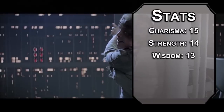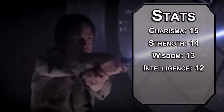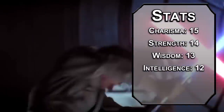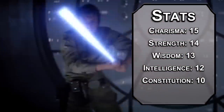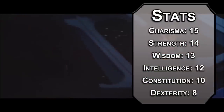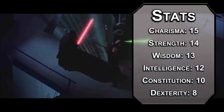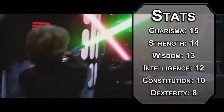Wisdom after that — seeing through the lies of the Jedi requires high perception and insight. Intelligence will follow; you're a spectacular pilot and spaceships are mechanically complicated. Constitution's a bit lower, the respirator is working overtime. And we'll dump Dexterity, which is funny because it would probably be Anakin's top stat before Mustafar. Guess as he got older he realized slow and steady is best. And he got his legs cut off.